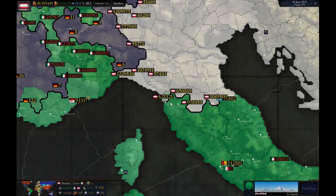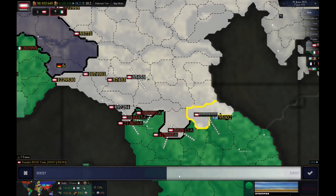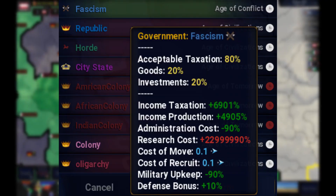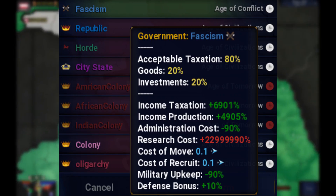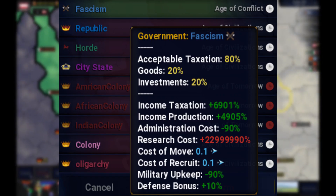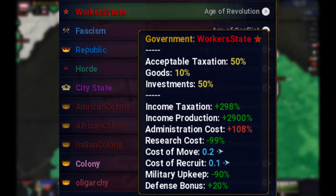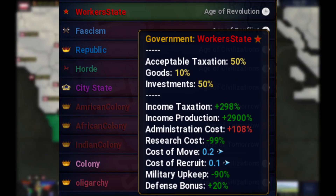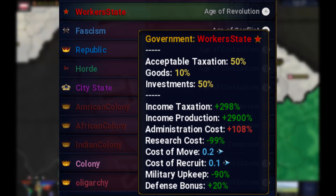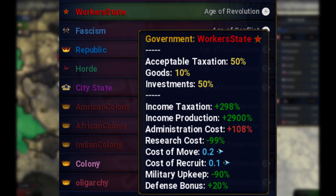I've also renamed communism to worker state. I have buffed fascism and worker states. Fascist nations can make a lot of money fast and recruit a huge amount of troops, but they cannot remain powerful for long because they cannot improve their economy fast enough to compete with worker states. Worker states cannot make a lot of money fast, but they can improve their economy really fast. That's how worker states are stronger than fascism.